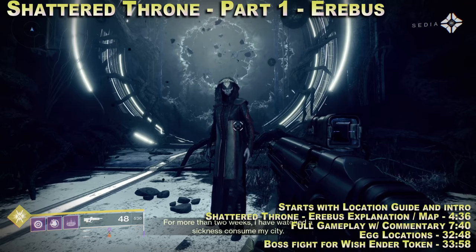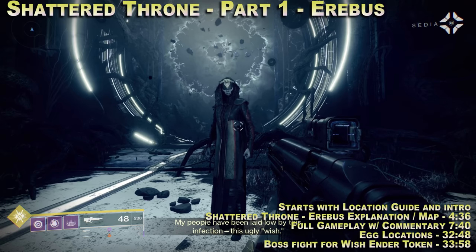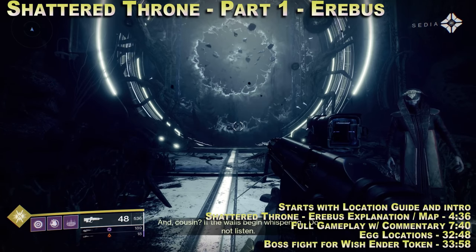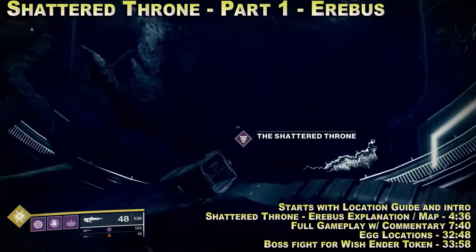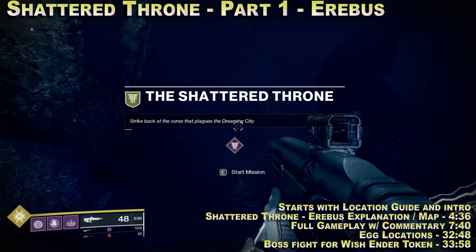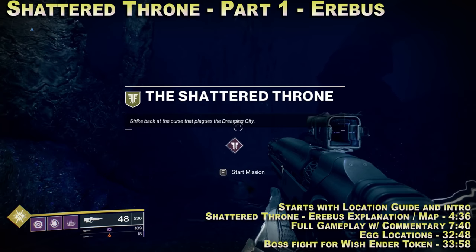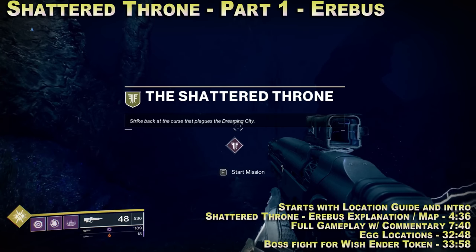"For more than two weeks, I have watched a sickness consume my city. My people have been laid low by this infection, this ugly wish. I am so hungry for vengeance. The well has opened the gateway. May the Queen's will protect you. And cousin, if the walls begin whispering — do not listen." So here we are: the Shattered Throne. "Strike back at the curse that plagues the Dreaming City." This is actually everything coming full circle for the Dreaming City. You have what started this whole three-week taking curse, when we actually killed Riven, the raid boss. You do this three-week cycle, build this up, and then when we kill the boss in here, it kicks off the three-week cycle all over again. There's lore behind it — Bife will for sure cover that one for you.